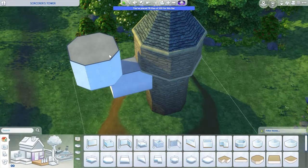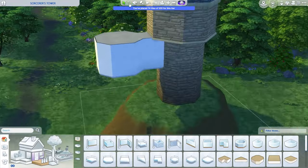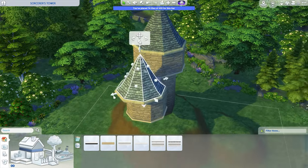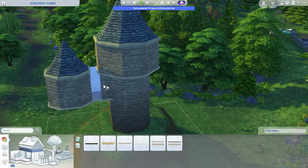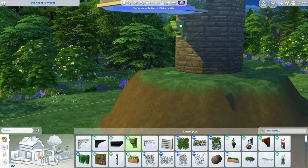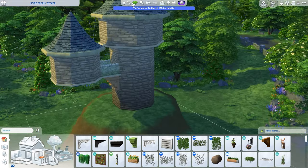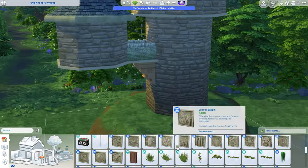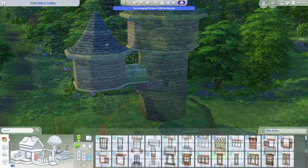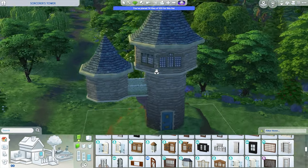We are in the world of Cottage Living, which is Henford-on-Bagley, and originally I was really inspired for this build. I was looking at the tower from Yen Sid — if you guys are familiar with Kingdom Hearts — and of course I was also looking at Rapunzel's Tower from Disney's Tangled. Those two were clearly the main inspirations, and I thought it would be a really cool idea to make a tiny home for a sorcerer or wizard.